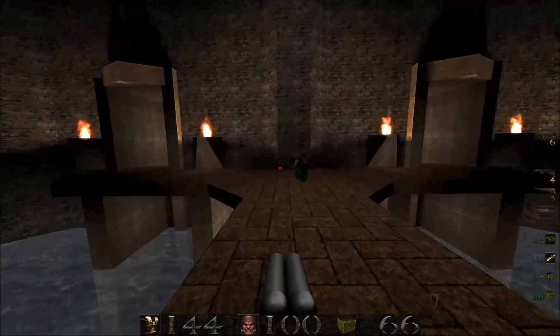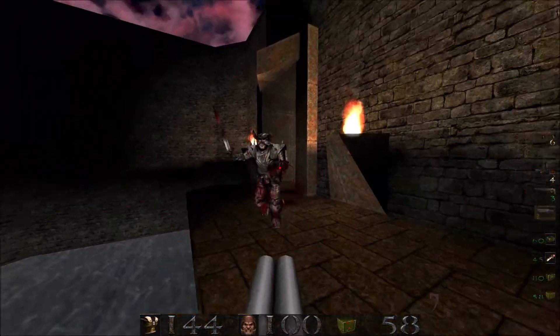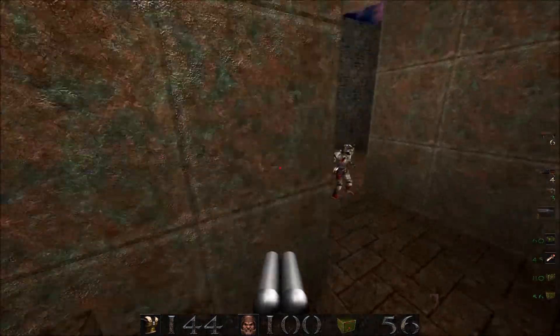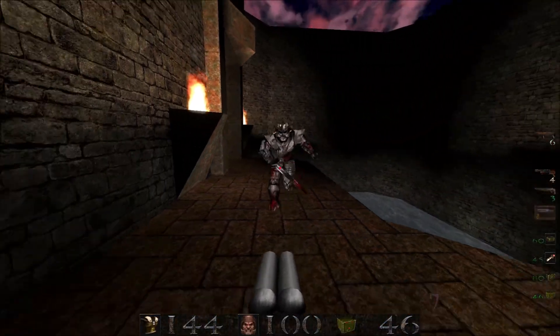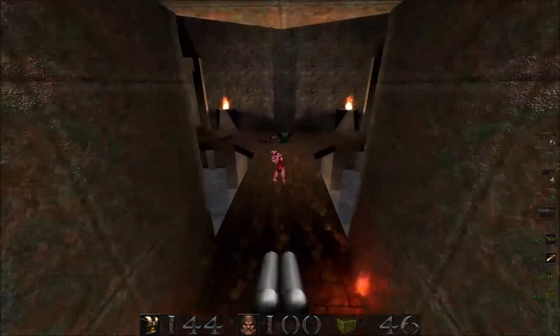We'll take the lift up and be introduced to a brand new enemy over here. This is the Death Knight - the enemy that I brought up a few levels ago, back in Episode 1. These guys are just like the regular knights, except they are tougher, they have more health, and they can shoot fireballs.